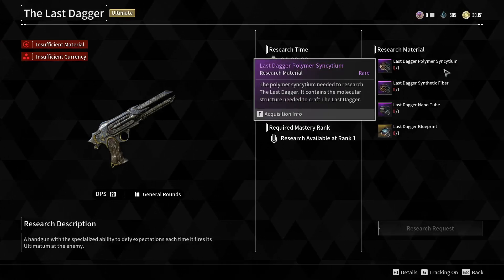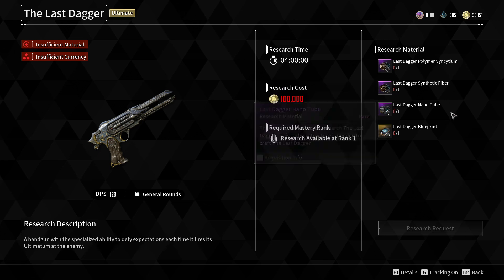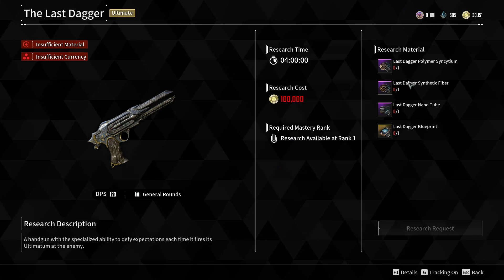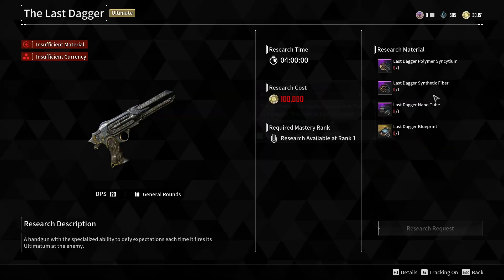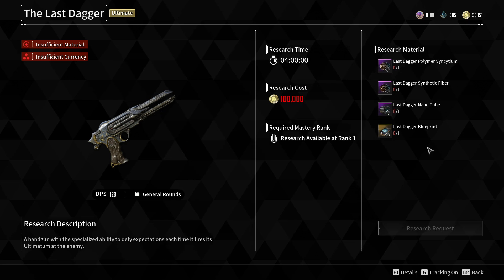You'll need one Last Dagger Polymer Synctium, one Synthetic Fiber, one Nano Tube, and a Blueprint. All of these can be obtained by hovering over each item and pressing the F key, which shows the acquisition info — it will tell you in which mission or quest you can get each material.